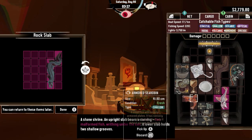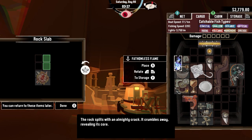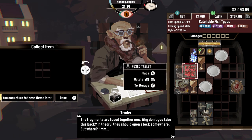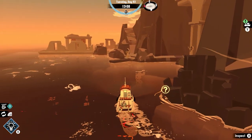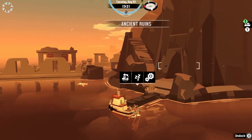Finally finding the fish I need, I obtain the final flame and also an artifact called the Encrusted Talisman. I spend some more time exploring and find more of the stone slabs, which I then return to the trader and he takes some time restoring them into an ancient tablet. After receiving the ancient tablet, I hurry my way back to the ancient lighthouse to see what happens once this new door unlocks for me.